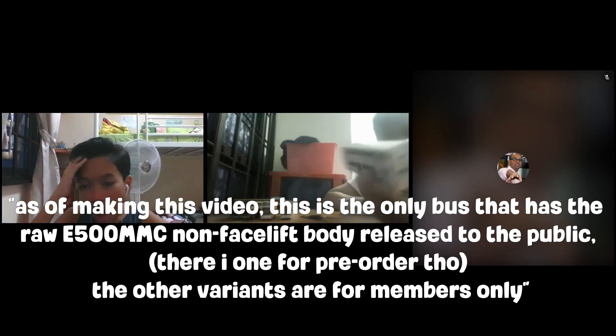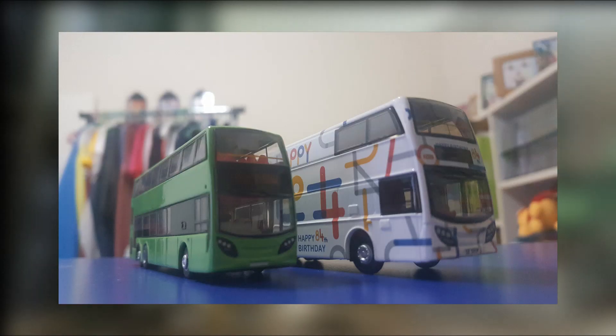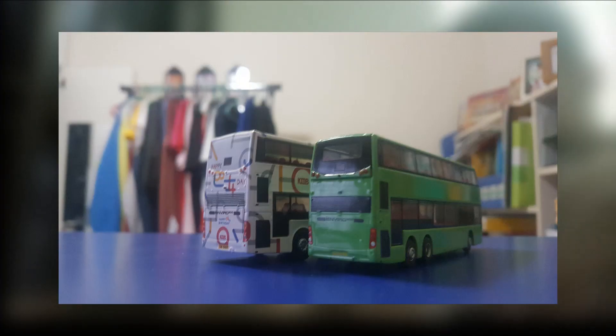The bus looks pretty epic and the imaging is really nice — I wish they had done this for earlier buses. They didn't do this for the bad plastic packaging from 2017. This is essentially how you can render the E500. Let's compare it with the E500 MMC from ATM Bus Shot — you can see it's slightly larger. Looking at the chassis, the wheels on the Tiny one are thicker than the ATM Bus Shot version. This one is based on SB5197 for service 96.